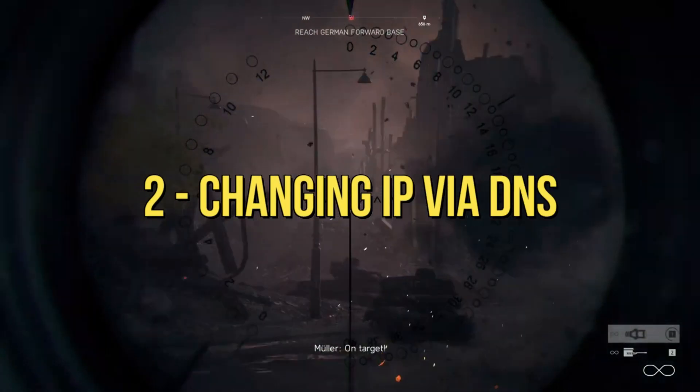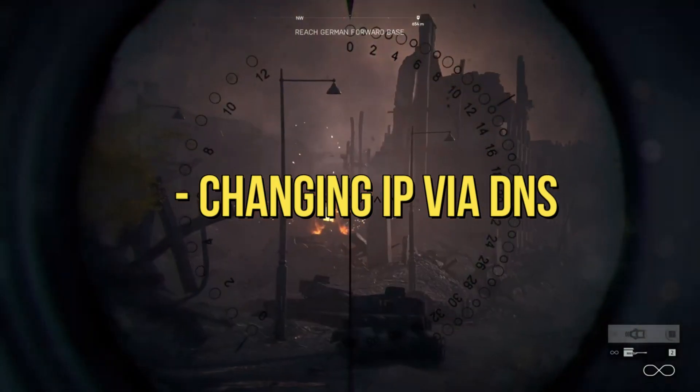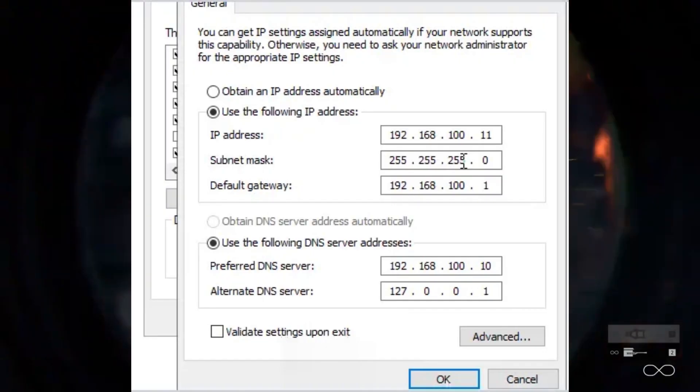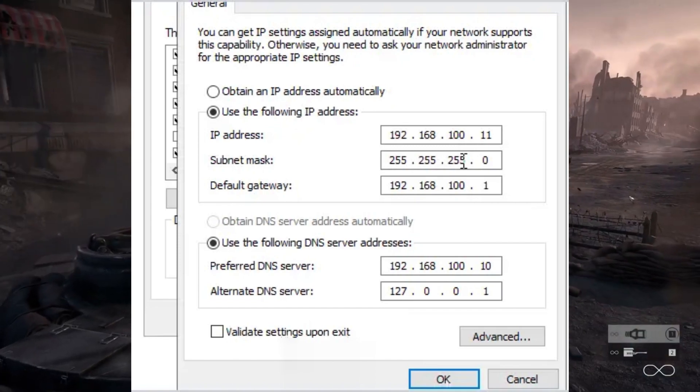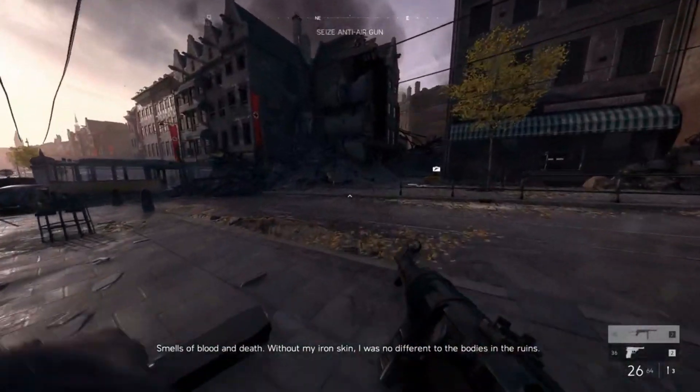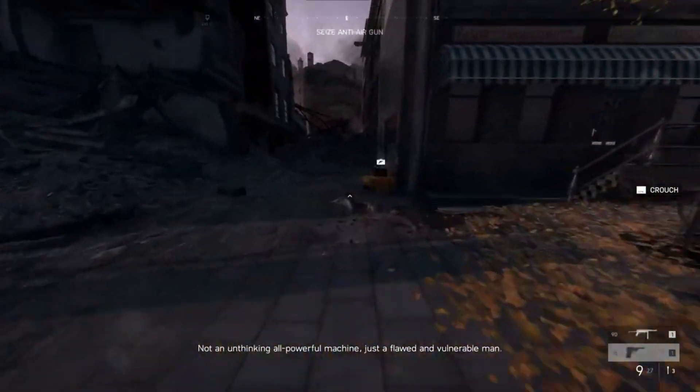Next, we'll tinker with your IP address using domain name system (DNS) settings. Access your network settings, change your DNS to a different provider like Google DNS or OpenDNS, then restart the client. A fresh IP might just be the trick to resolve your connection issues.